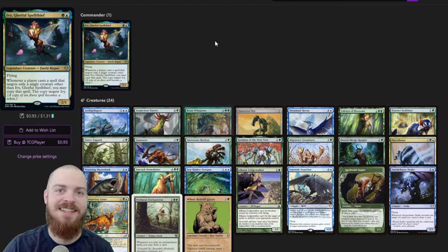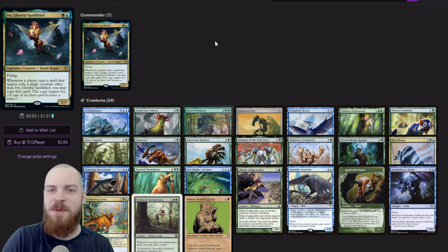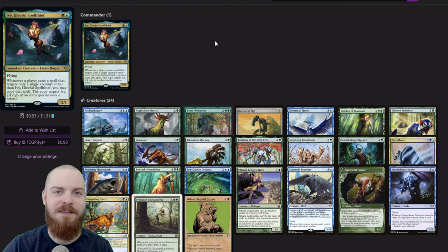And with that announcement, let's get started with this deck tech, which is going to be about Ivy Gleeful Spell Thief, which is a two mana blue and green fairy rogue with flying. Whenever a player casts a spell that targets only a single creature other than Ivy Gleeful Spell Thief, you may copy that spell — that copy targets Ivy. Most people are talking about the mutate space, so that's what I have done here with this skirmish version.